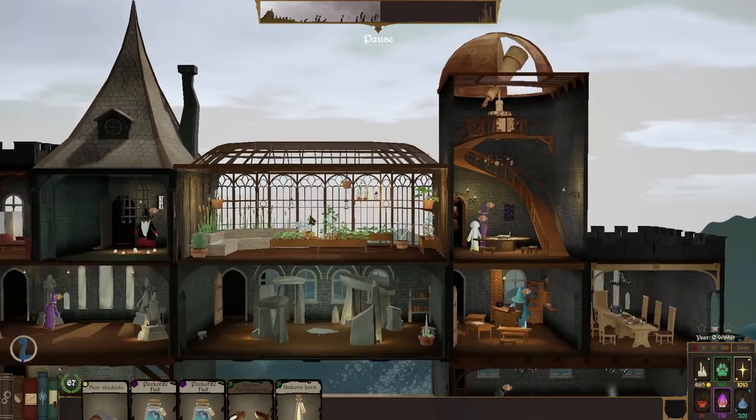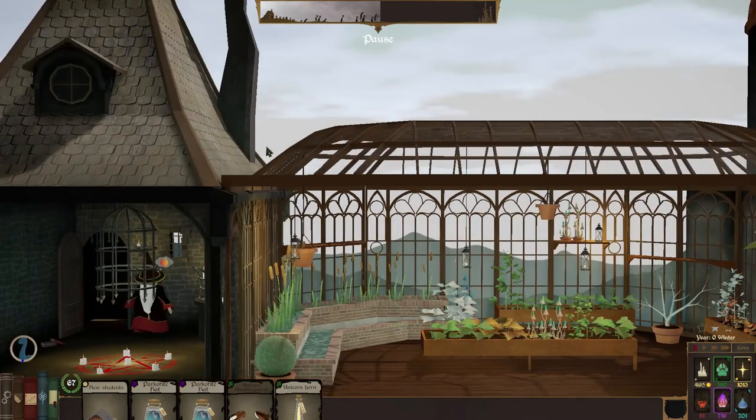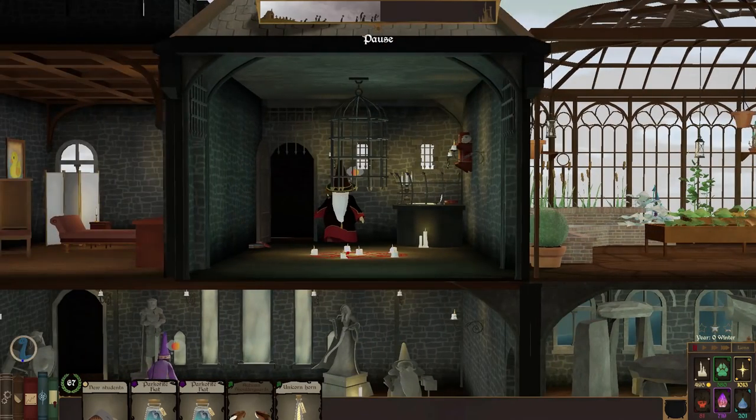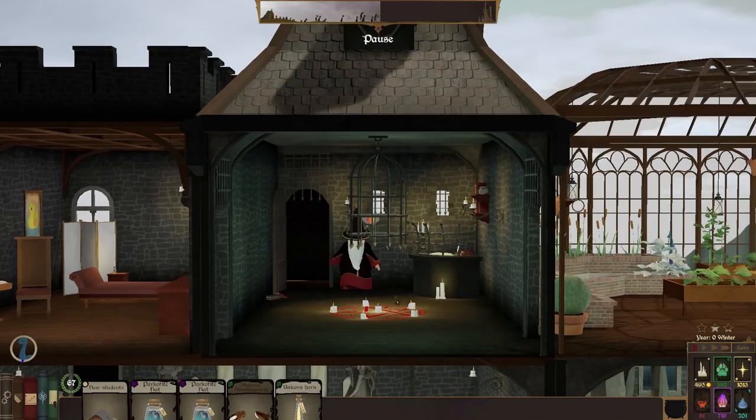We added the lovely greenhouse just here — it looks very nice with lots of lovely plants and mushrooms, and this pretty ornate roof structure. Next to it we added our first dark magic room: the demon's room where students can quickly improve their demonology skills. There are no demons in there right now, just some crazy stuff on the floor with candles, a symbol of some description, a cage, and a skull.